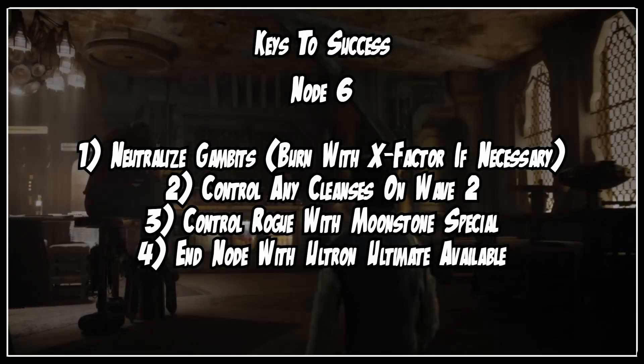Here are our keys to success for Node 6. We're going to neutralize the Gambits — we can do a burn attack with X-Factor to get the Gambits as low as possible. We will control any cleanses that drop in on wave 2, control the Rogue with Moonstone Special so that she is laden with trauma, and we will make sure we end the node with Ultron ultimate available as we will need that in the final node.